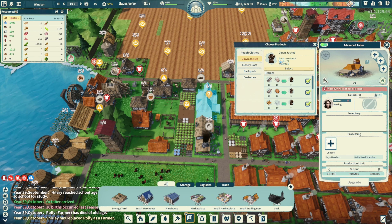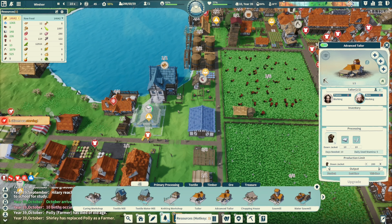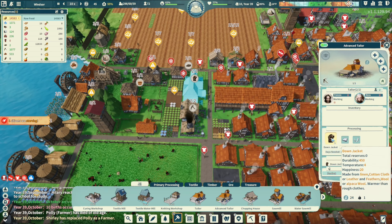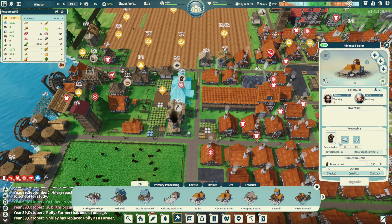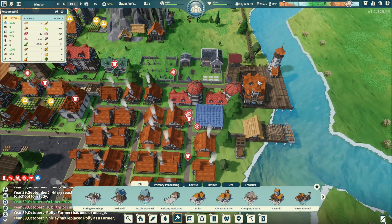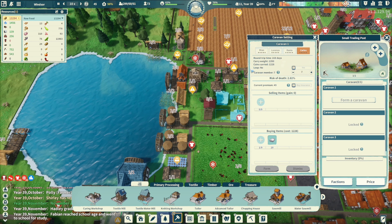Let's make some down jackets - but we probably should get another regular tailor to make rough clothes as well. Make down jackets with the cotton cloth and the feathers, which is fine. But we need the rough clothes which are just made of thick materials. We're waiting - oh, we need bedding sets. Get a caravan out, get some bedding sets. Get 20 of them and go ahead and sell some resources.